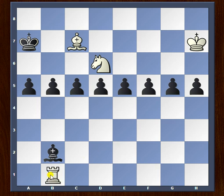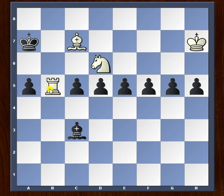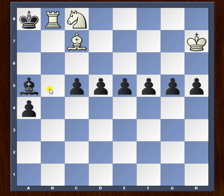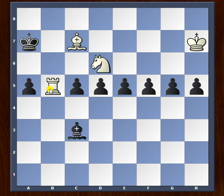Here's the point: the bishop cannot move. For example, if the bishop moves to c3, we pick up the pawn on b5, and after a4 we have rook to b6 — the mating net is ready. After something like bishop a5, knight to c8 is a check followed by a very pretty checkmate. That's the reason the bishop cannot move.